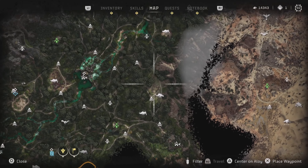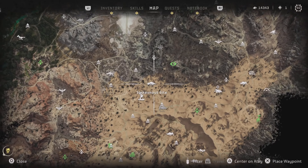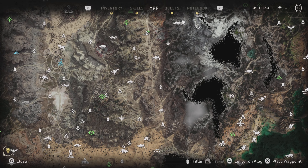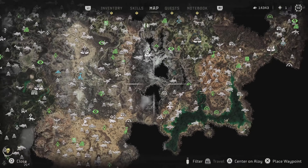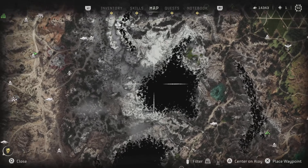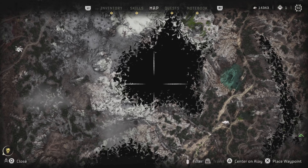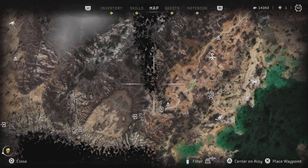It's typically pretty tough to just find greenshire slabs around the map. A good rule of thumb is when you're looking for greenshire slabs, if you look at your map you'll have these dark areas — you can actually go there.